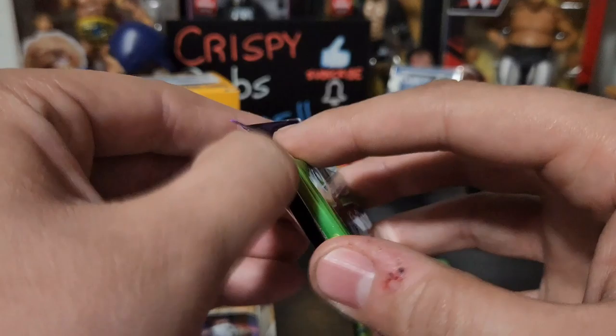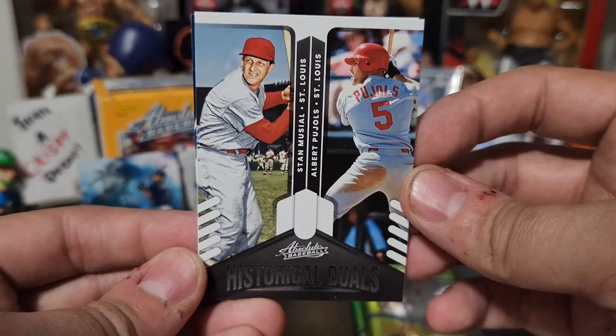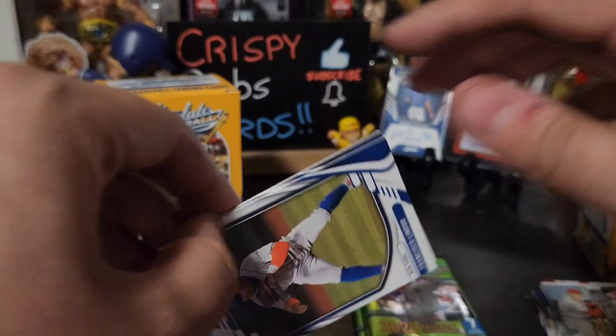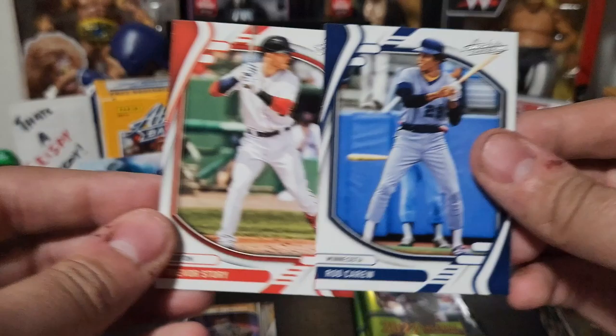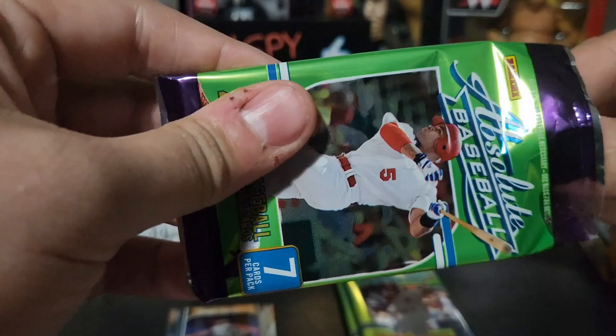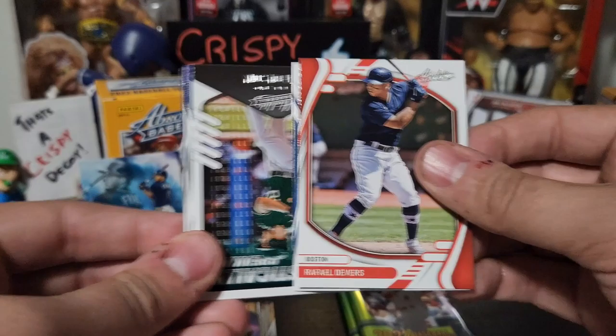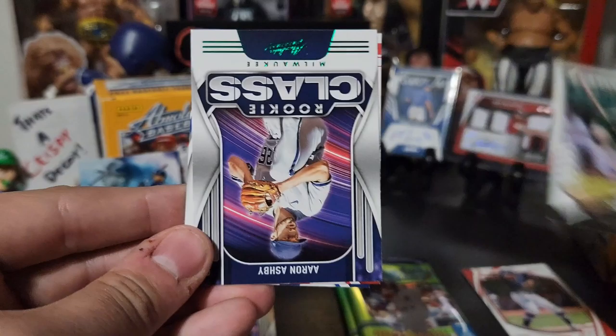Cal Ripken on the Hall Worthy, Jonathan India By Storm. Frank Thomas, Joey Votto — big sexy. That would be Bartolo Colon. We have a Historical Duels — this is a good one — Stan Musial and Albert Pujols, Stan the Man and The Machine. Francisco Lindor, Rod Carew, and a Trevor Bauer. Freddie Freeman just got his ring today.